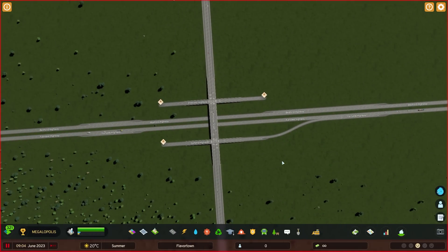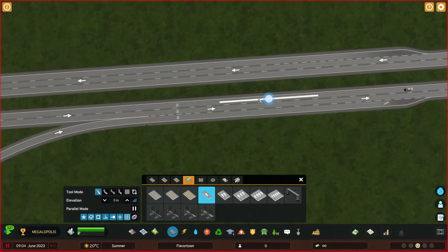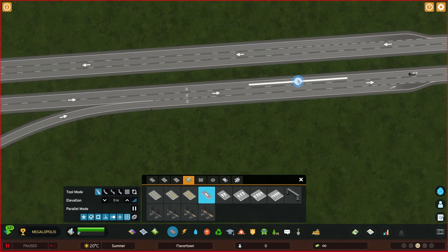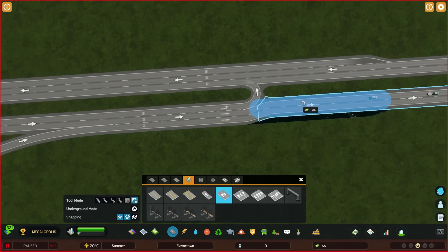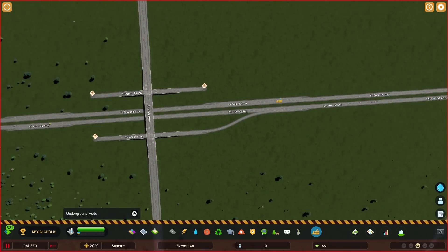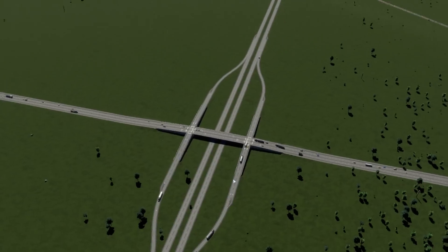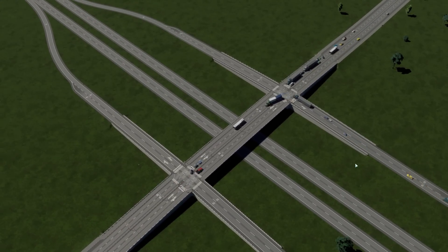I'm going to do that same thing on all sides. I'm also going to reduce the length of the merge lane to around 100 meters, reduce it to two lanes on both sides, and delete the connecting road. Just like that, we've achieved fully functional diamond interchange status. As I mentioned earlier, this is more of a rural or lower-capacity interchange, but it's still your bread-and-butter get-cars-on-and-off-the-highway intersection. For this amount of traffic, I think it's going to hold up just fine.